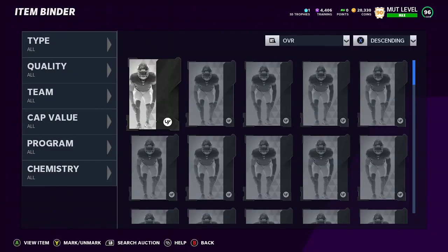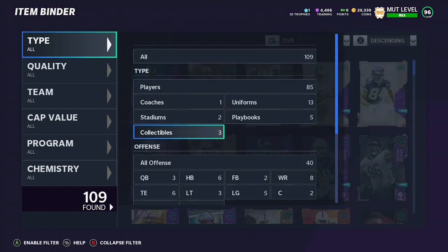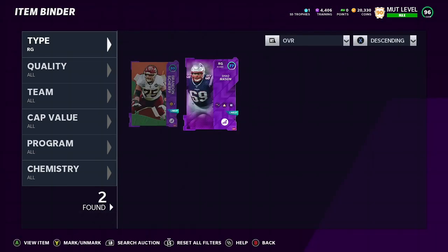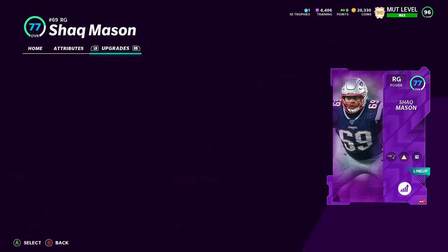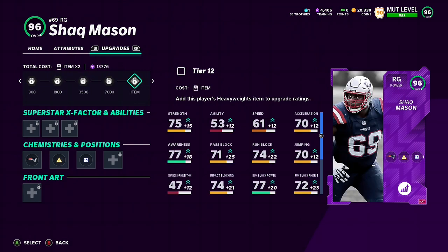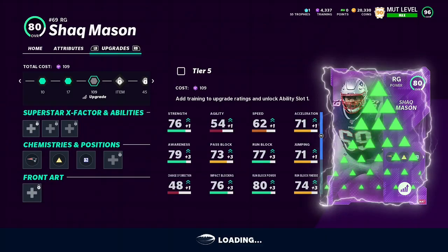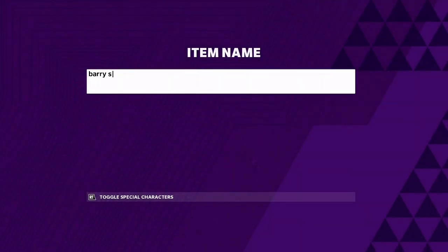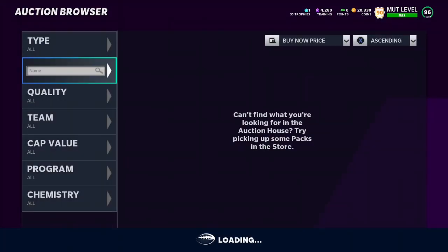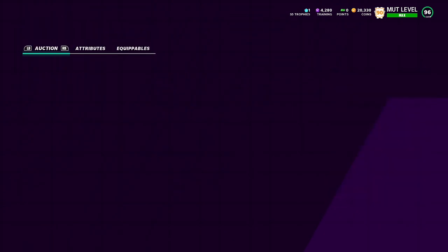Episode 2 of the New England Patriots theme team series. In this episode, we're going to be getting the new heavyweight Shaq Mason. He's going to need a little bit of training, but that's alright. Hopefully we'll be able to get him, and if I am able to get him, then we will have a gameplay on him. It's kind of hard to do O-lineman gameplays, but we'll try.